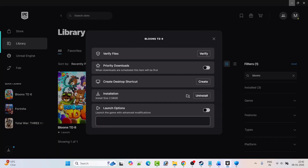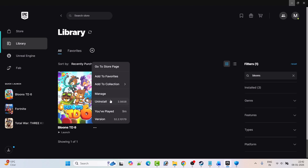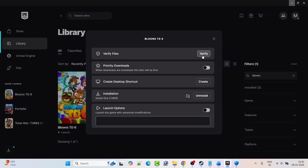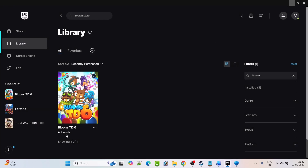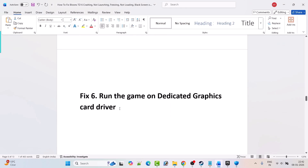Fix 5: Verify the game files. Open Epic Games Launcher, click the three-dot menu next to Bloons TD6, click Manage, then click Verify next to Verify Files. After verification is done, launch the game and check if your problem is fixed. Fix 6: Run the game on the dedicated graphics card. In Windows Search, type Graphics Settings and open it, then click Add Desktop App.